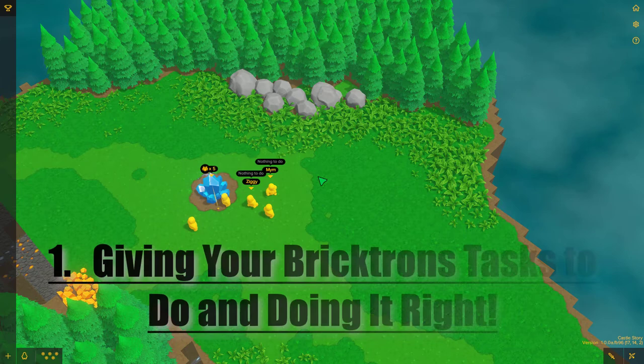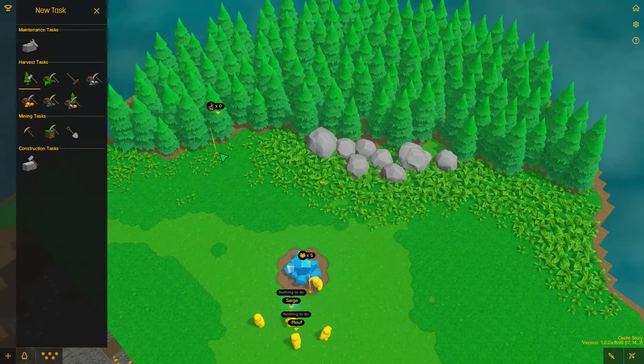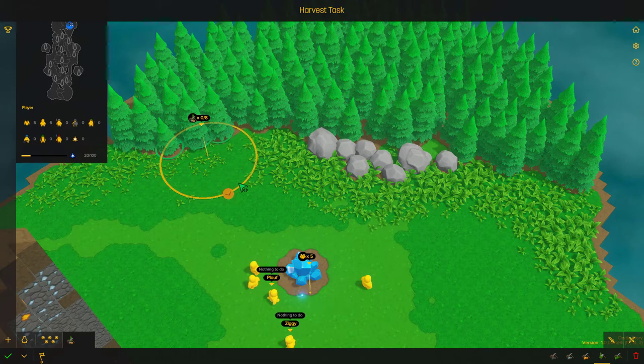Tip number one is giving your Bricktrons tasks to do — and doing it right. Bottom left, you'll hit 'New Tasks.' Find yourself the harvest tasks, choose one of them — preferably to start out with, choose trees. Find yourself a nice happy little spot of trees and click down; that's going to give you a small little radius.